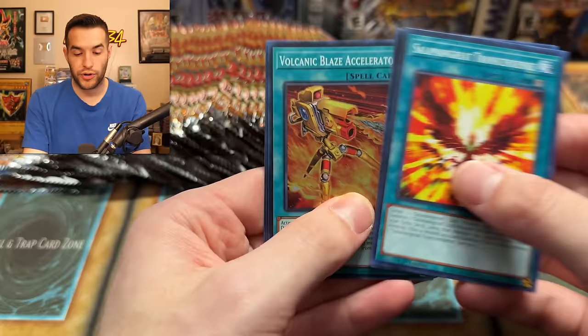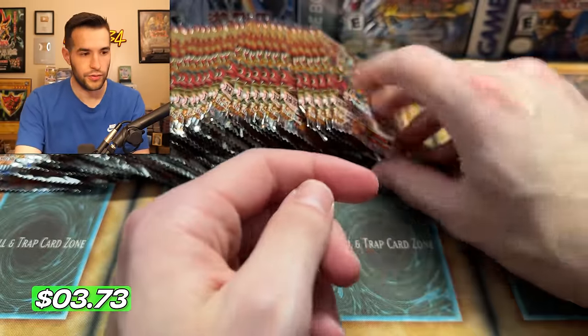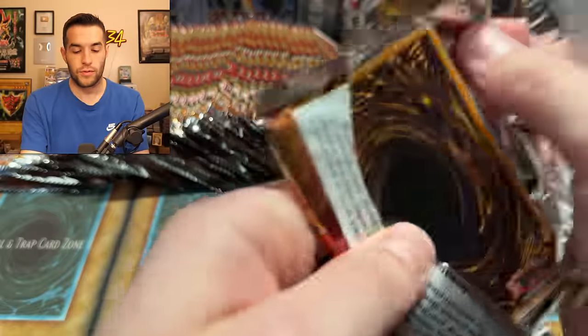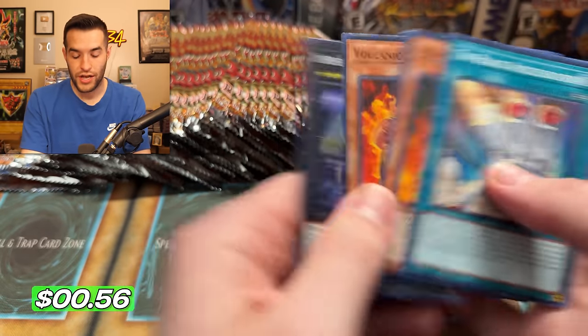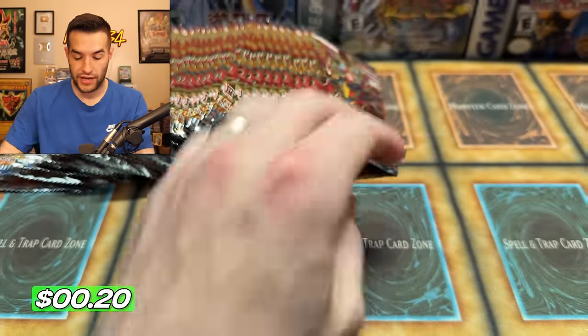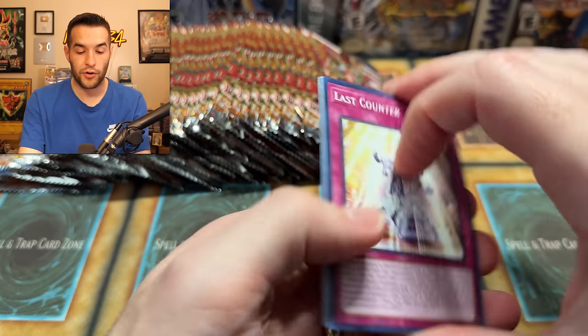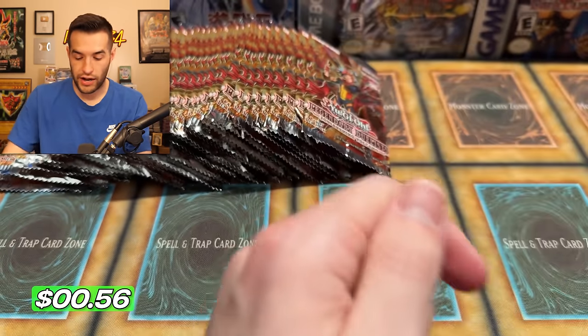The five card packs are pretty easy to blow through. Volcanic Blaze Accelerator — a new Blaze Accelerator, which is really fun. But can we get a new ghost rare? One I do not have for my binder — you guys know I'm collecting all the ghost rares. I don't have this new one, I need to pull it. We have the Volcanic Queen — we can add it to our binder, which has slowly been getting better and better. Volcanic Rocket, come on!